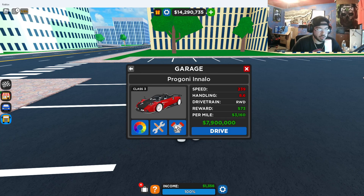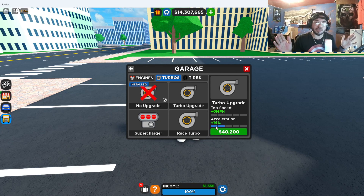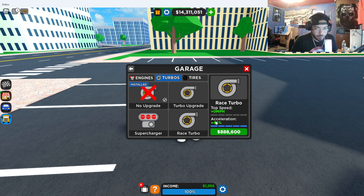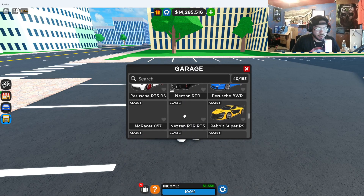We already have a sport upgrade on this. The race upgrade will cost 1.4 million dollars and gives us 20 more miles per hour and 9% acceleration. With a regular turbo upgrade you jump up to 14% acceleration, but for a clean car like this you gotta do the race upgrades. With the full setup we'll have 44% acceleration. We're also putting on race tires right away.